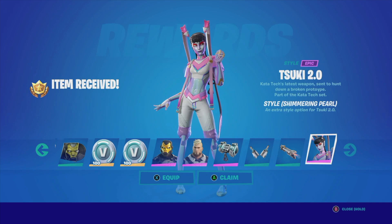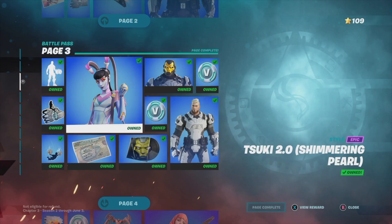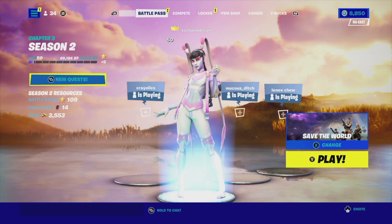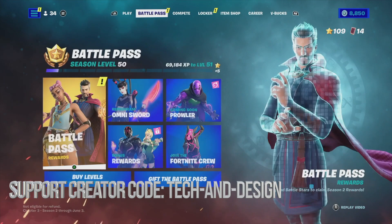And finally, the skin you guys have been waiting for — we can equip that as well. You didn't have to equip everything; you could just press next repeatedly. But if you equip it, you can see the skin on your character right now and save the loadout if you want. Anyways, let's go back to battle pass.